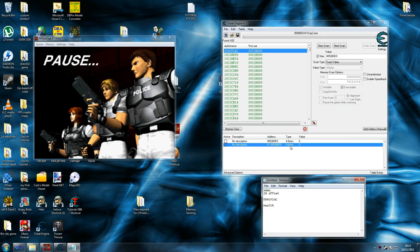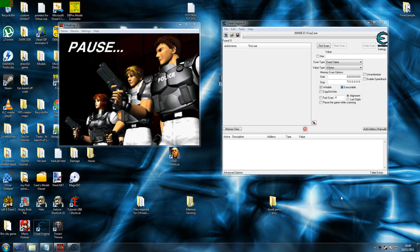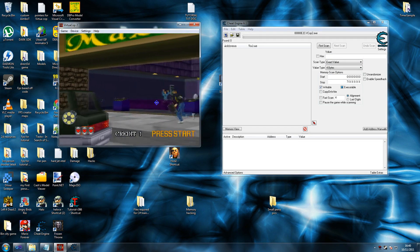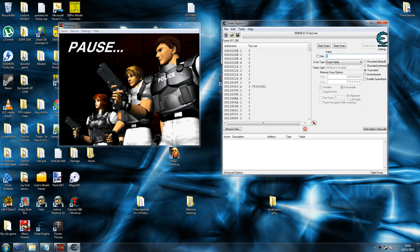Ammo is pretty much the easiest one to find but the others aren't too bad. Delete these because we don't need them anymore. Untick hex. So for health — let them shoot you once. Continuing on — I had a little crash there with Fraps and lost some footage. But basically I'm going to look for health now. Do a scan for three first, because I'm not sure which value health is — I think it's two bytes — so we'll go for all of them and scan for three.